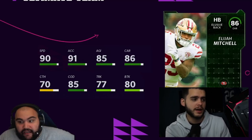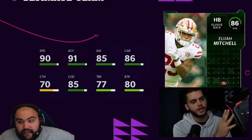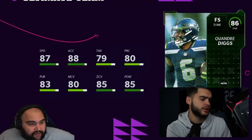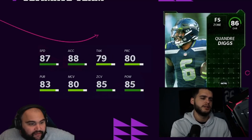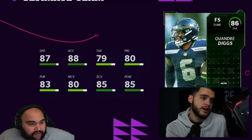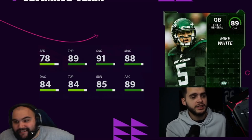Elijah Mitchell is actually usable — 86 overall, 90 speed, 91 acceleration, 85 change of direction, 86 carry, 85 agility. Could be a decent budget running back. I don't think this is a plus one since it's likely his highest card. Quandre Diggs is 87 speed, 88 acceleration as a free safety. This should be his highest card, so take that as you will if you're a Seahawks fan.